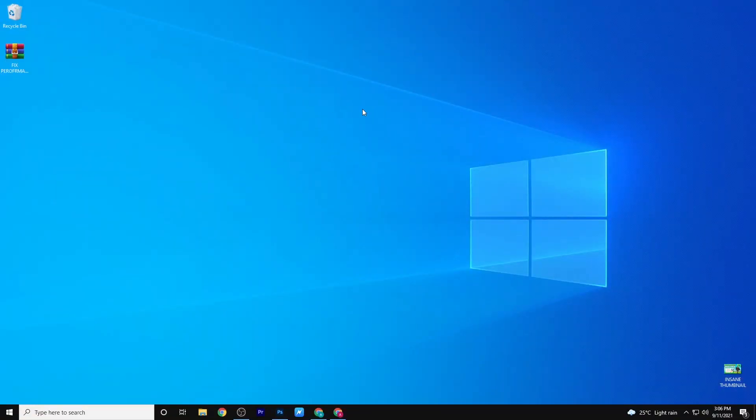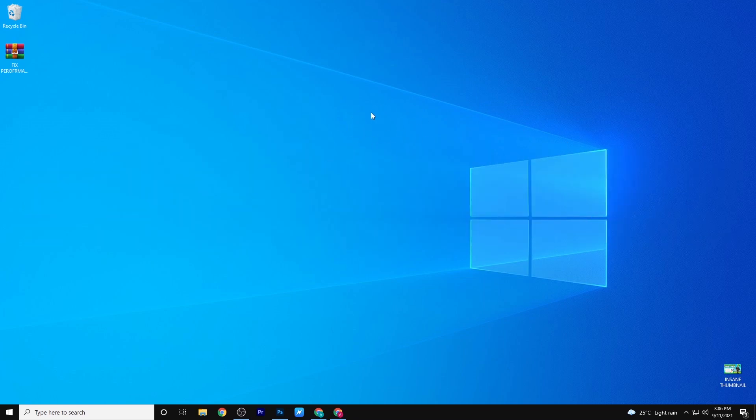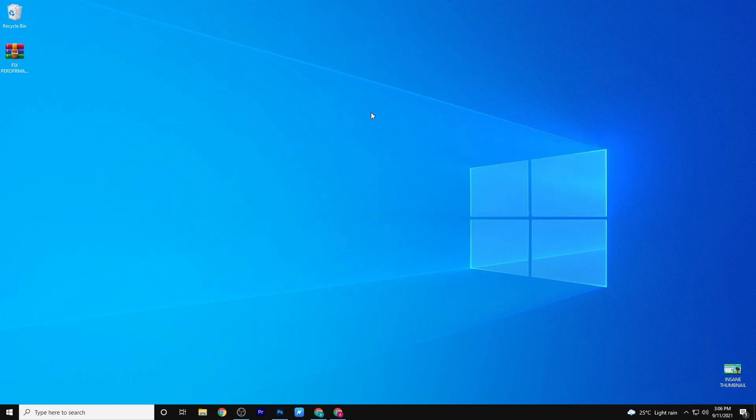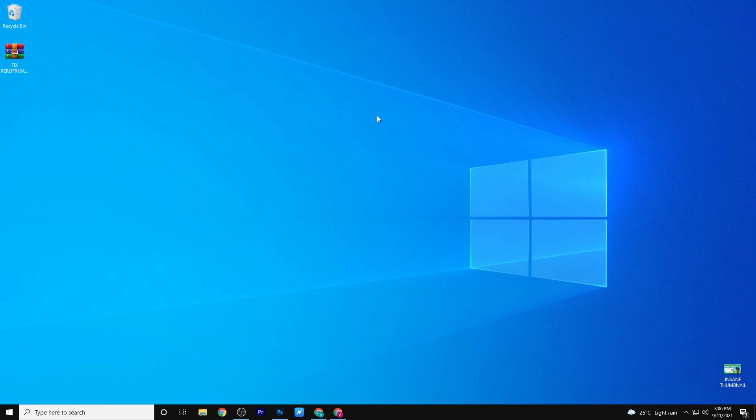Hello guys, welcome to my channel. In this video I will help you boost your performance in Fortnite Season 7. I will boost your FPS on low end PC and tell you the best settings for gaming. By applying these, you can easily get 500 plus FPS, and I'll tell you about the mind blowing software which is Wise Game Booster. Watch the video completely till the end, so without wasting any time let's get started.